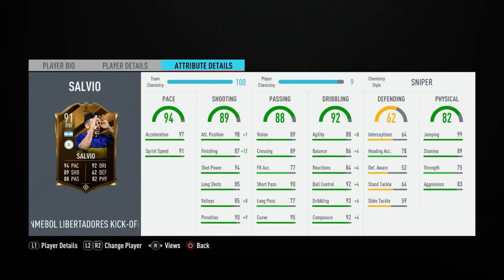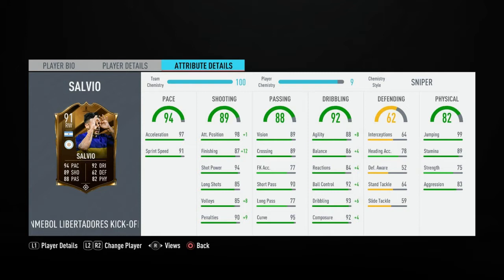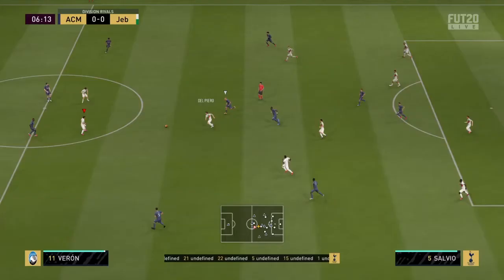He has very decent physical stats for how short he is. He's four-star four-star, right-footed, five foot eight, with high attacking and medium defensive work rates. He also has the giant throwing trait, speed dribbler, flare, and injury prone traits, with no specialities. Overall it's a fairly decent card — let's get right into the clips.